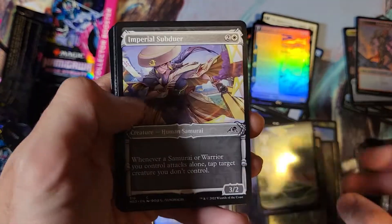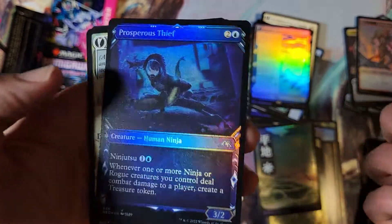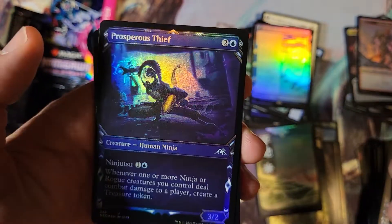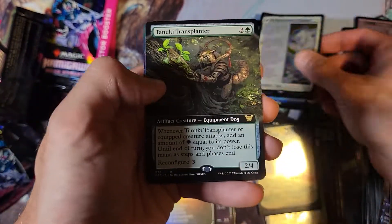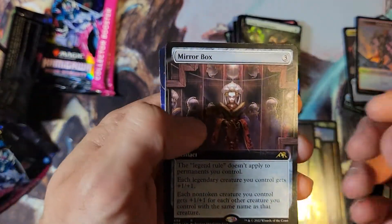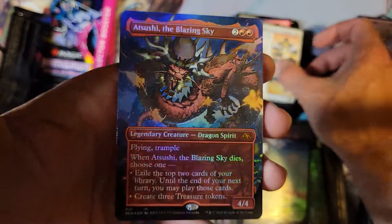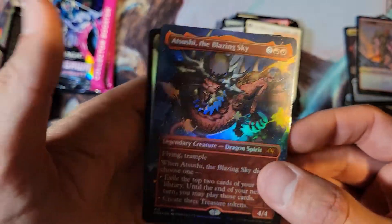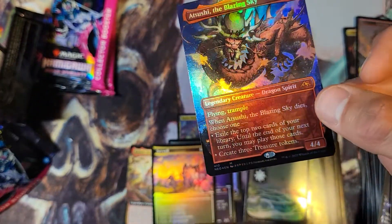Here's our Planeswalker — is that foil etched? That looks nice. Another Restoration of Iganjo. Oh, Tanuki Transplanter — looks like we got something good in here. Mirror Box! Restoration of Iganjo — oh wow, look at that, that's a big old thing. That is a great hit — damn, that looks nice.